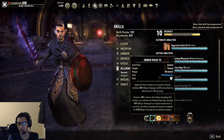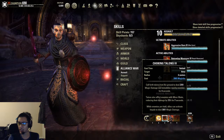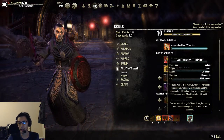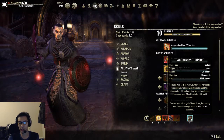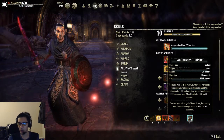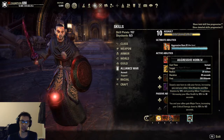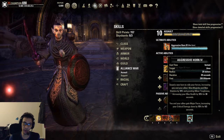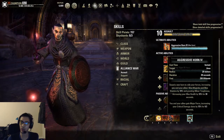For our back bar we have Inner Rage (the ranged taunt), Efficient Purge, Choking Talons, Hardened Armor, Honor the Undaunted Grip (Unrelenting Grip), and Aggressive Horn. Aggressive Horn is the ultimate you'll be using most — it is the most beneficial ultimate for a tank due to major force for 9.5 seconds. It also gives everybody 10% extra resources, which increases spell and weapon damage because your pools are higher, and of course extra health improves your survivability.